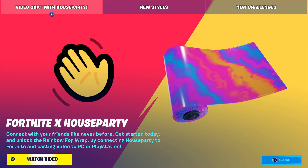Yo, what is up you guys, Johnny Jado back with another video. Today we're going to be taking a look at the Rainbow Fog wrap. You get this wrap by connecting the Houseparty app or going to the Houseparty website to your Fortnite account, and when you connect it you'll be able to video chat with your friends.